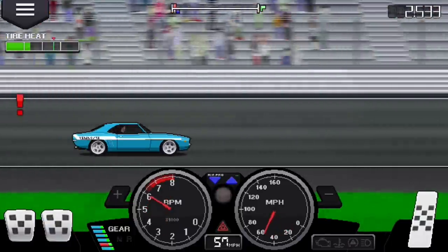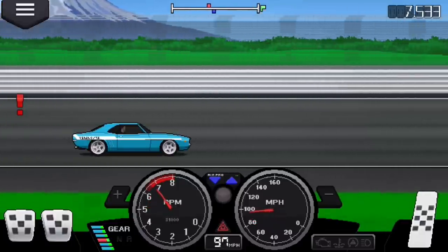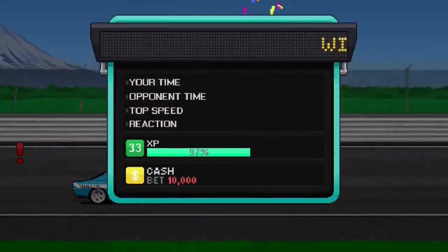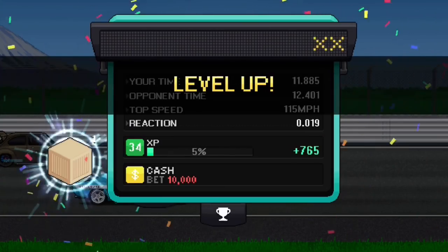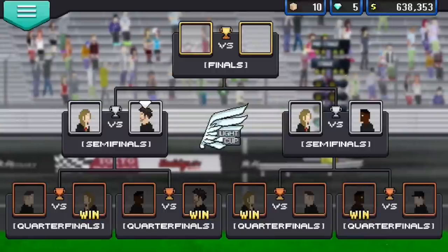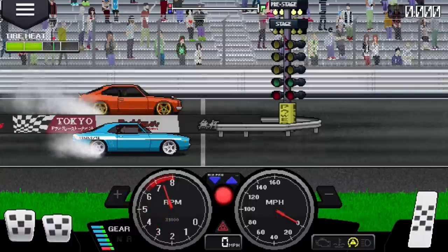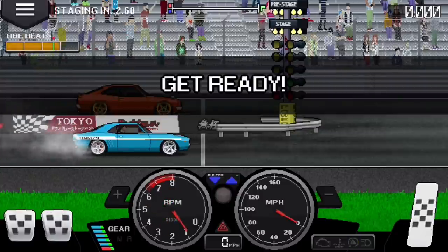Rev it all the way up and launch — see, my launch is a lot better than it would be otherwise. I'm not going to risk a false start because I don't want to lose 10,000. Nobody wants to lose money. If you do the reverse trick, you're set; without it I've actually lost 10,000 in a final race before.